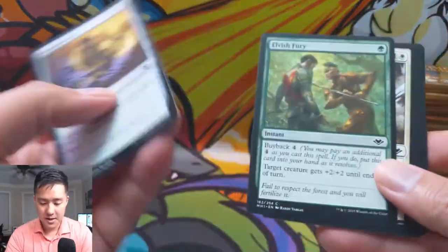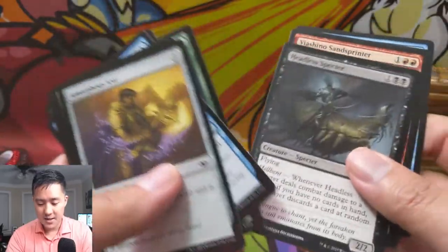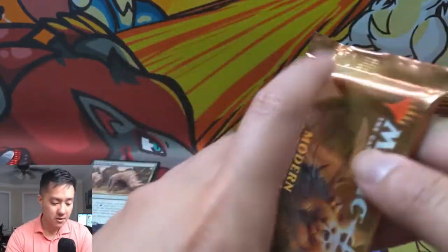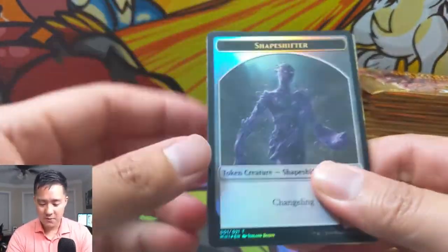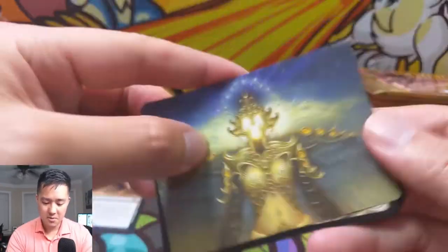There's not too many commons that are great. Scale Up is an amazing uncommon. Crashing Footfalls — really like that card, but yeah, I should have snatched up as many as I could. We do have a foil token shapeshifter.